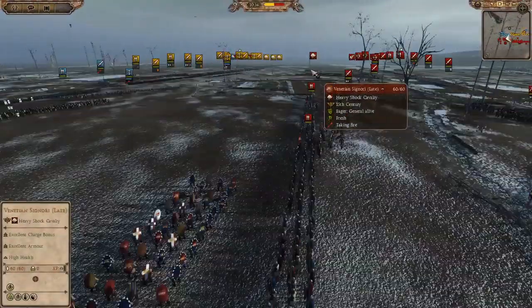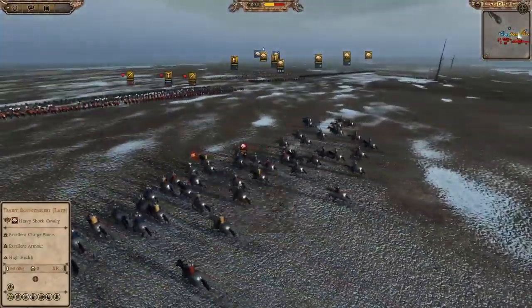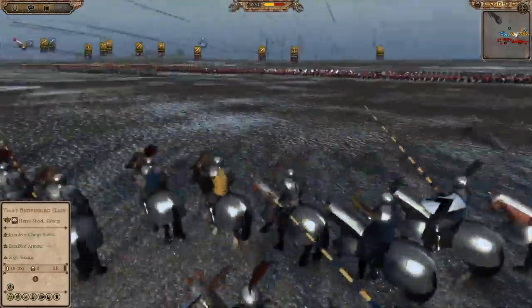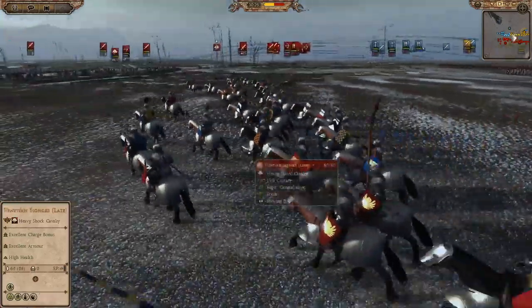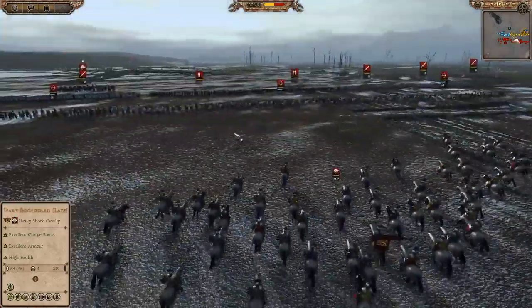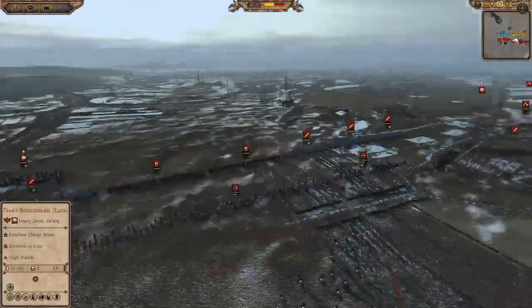We have a cavalry charge over here — this is the Venetians coming in. I think they were trying to get my crossbows, but I got the crossbows out in time and they didn't take any casualties either. So no real trade was given there.